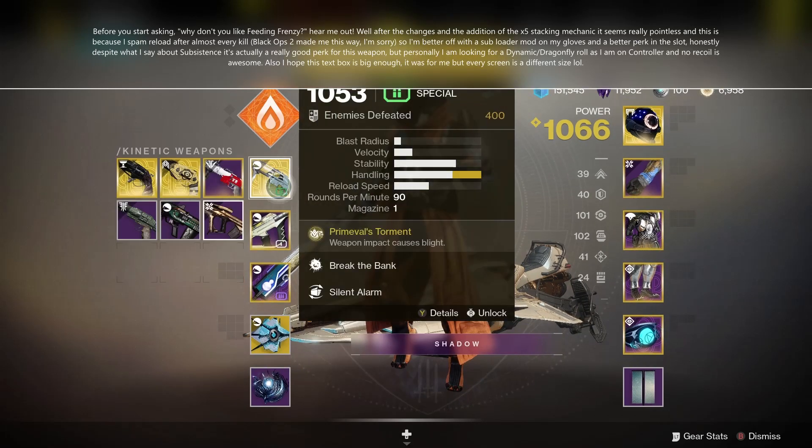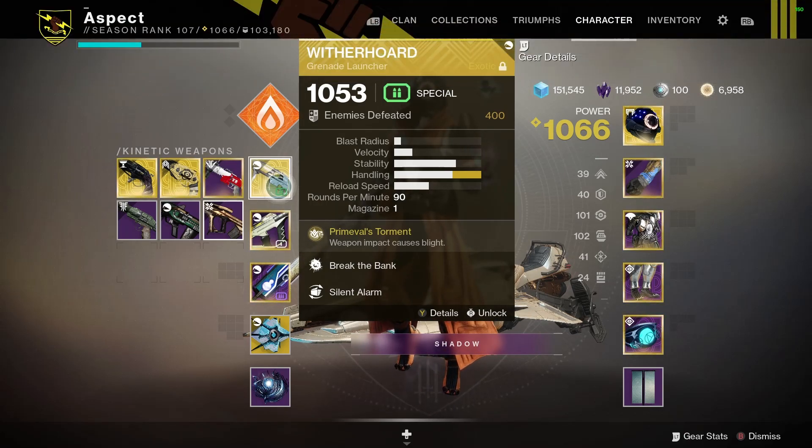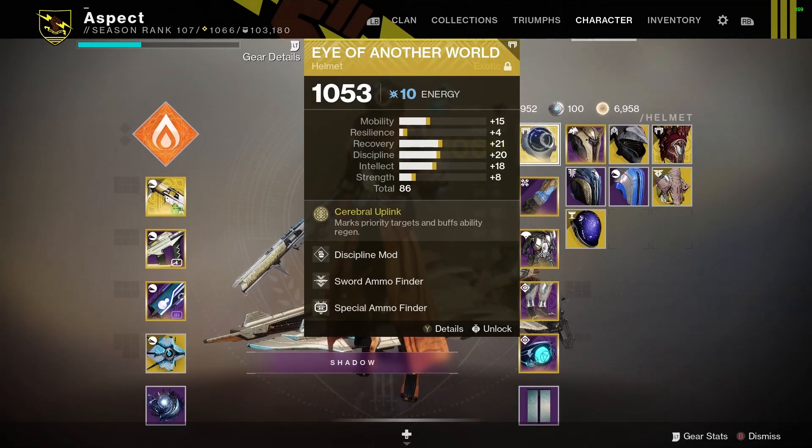And then we got a Masterworked Witherhorde, which is the main man here besides the sword. Witherhorde and Falling Guillotine are the best things for this build.